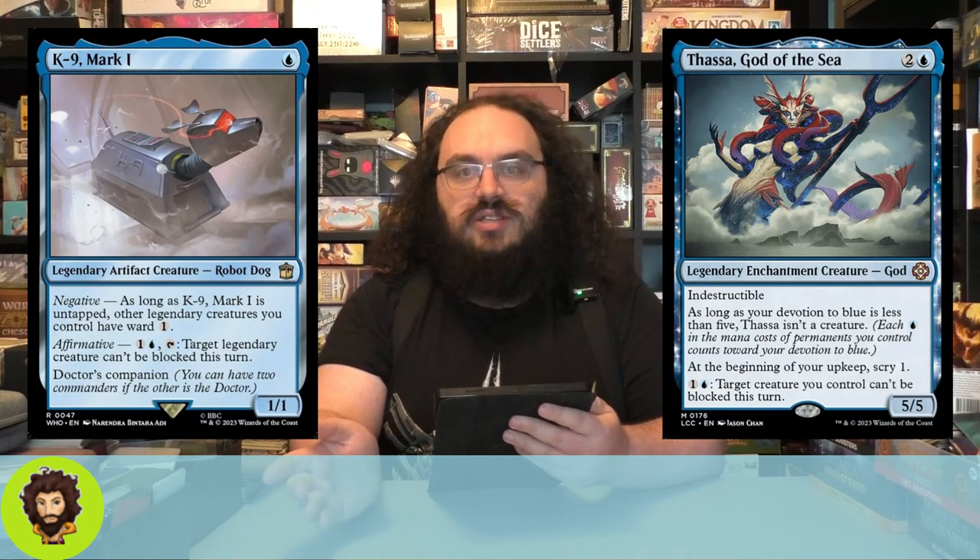Moving past K9 Mark 1, we have Thassa, God of the Sea. This is a 5-5 indestructible for a mere 3 mana. As long as our devotion to blue is less than 5, she's not a creature, which is fine. We get to scry at upkeep, which is nice because we're controlling the top of our deck — we are trying to mill it. And for one blue, target creature we control can't be blocked for the turn. More unblockability — not necessarily unblockable but extra evasion, so I'm going to count it here.